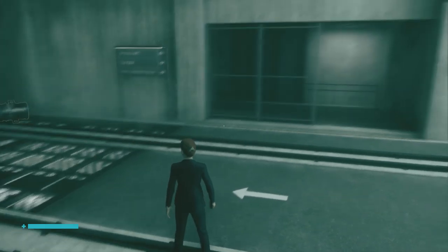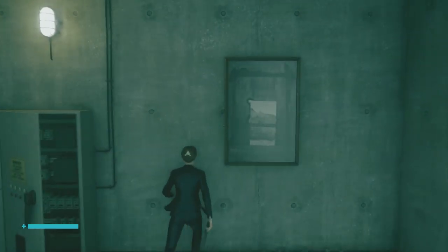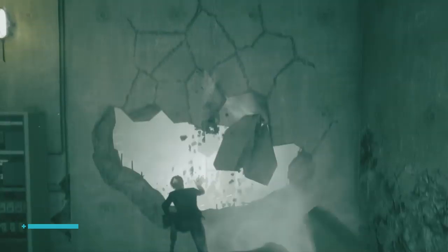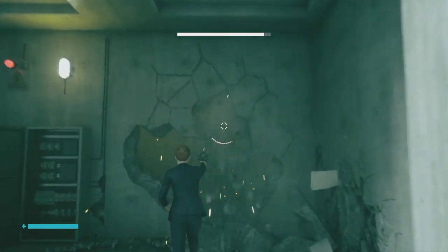So you'll see on some walls, there'll be some nice art. If the art depicts a hole, such as this one — like a doorway, a window, or just a busted down wall — bust down that wall, punch that painting, it'll break.